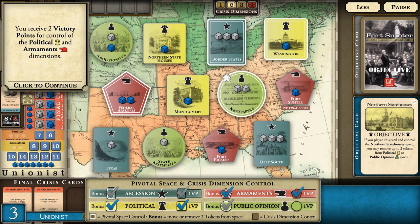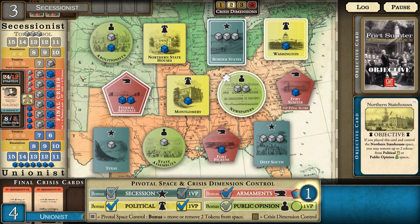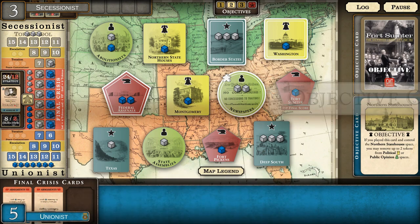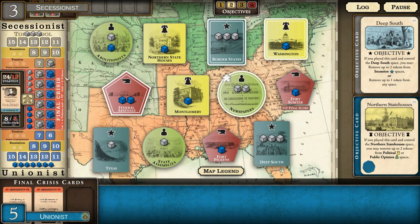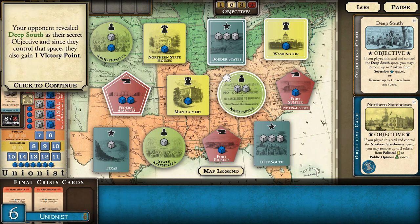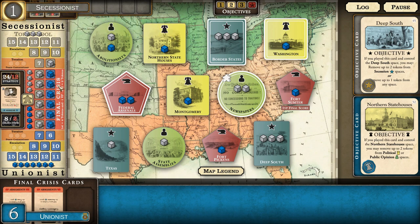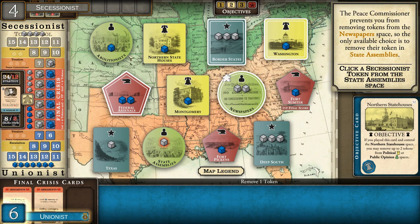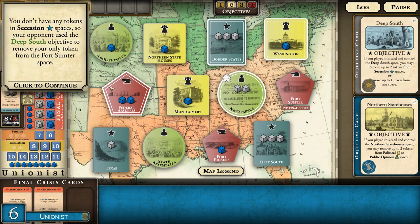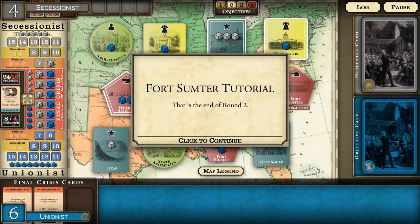Going back to crisis dimension scoring - I get two because the opponent didn't control one completely. I also control Northern State Houses for another victory point, bringing the score to six to four. The objective event allows removing up to two tokens from political or public opinion spaces - we'll use that to remove from state assemblies. That's the end of round two.